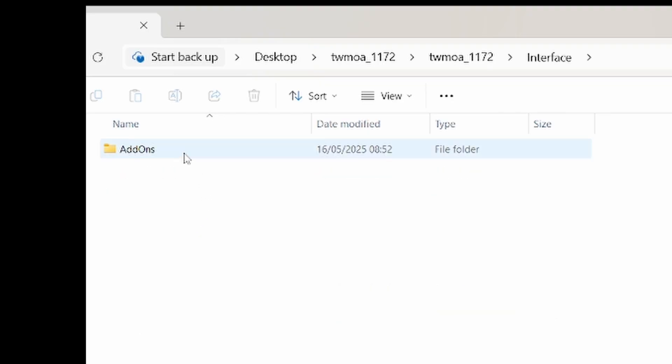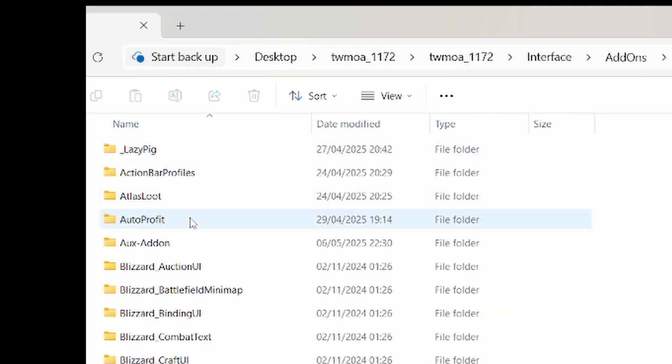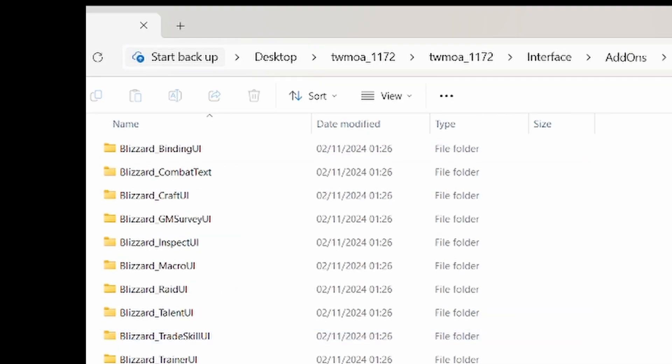If you do download add-ons manually, you can place them in the Interface, then Add-ons folder.